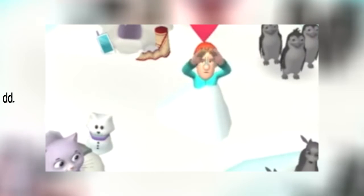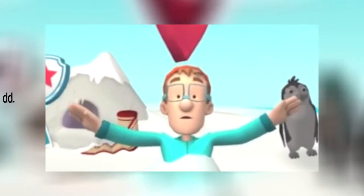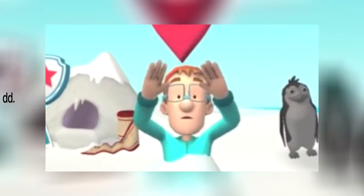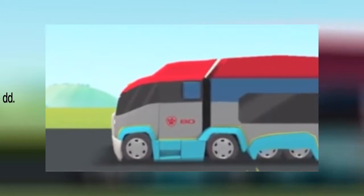The Paw Patrol alarm — tap on it! Captain Turbot went for a hike and got caught in a storm — he can't find his way back in the deep snow! We have to go get him! This is definitely a job for our snow rescue pup, Everest! Ice or snow, I'm ready to go! Trace the line with your finger for the plow to follow!